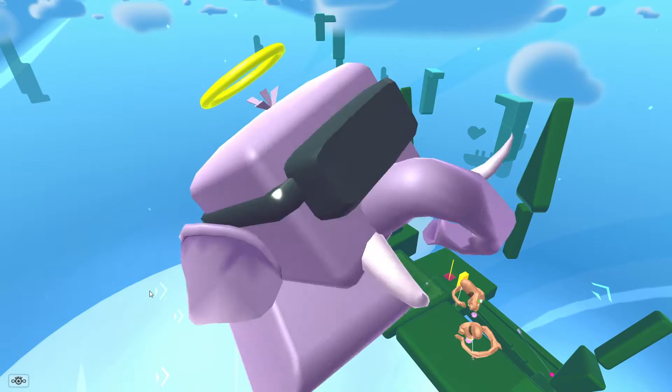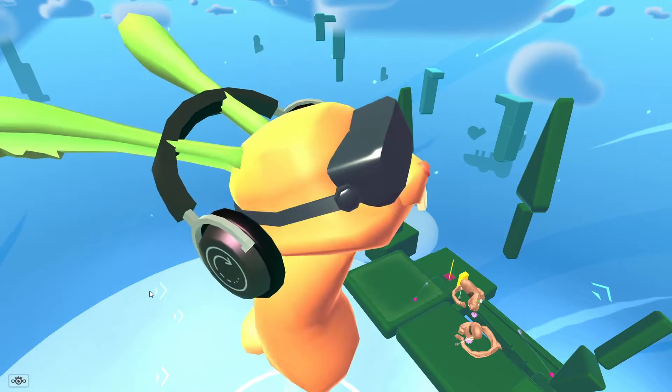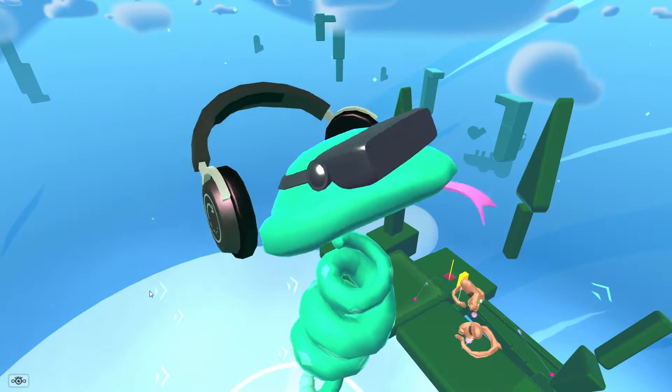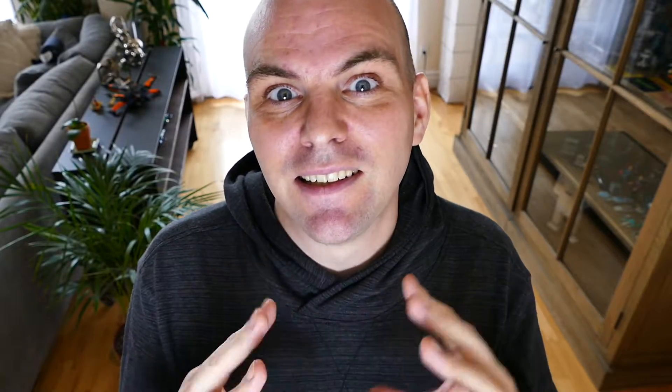We've always had avatars — a handful of selections — but now there's a bunch of avatars in the game, including a few secret ones. We've also added hats. There's a variety of different hats you can put on top of any avatar, so you can really customize your play experience. My favorite is the Pegasus because it has wings — I like flying things.